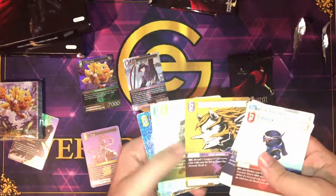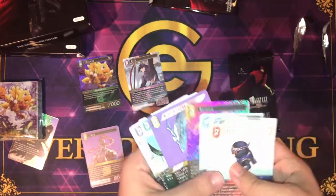Next pack: Shadow, Cid, Edea, Cid, Rem, and Terra.